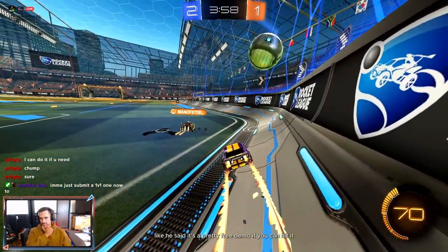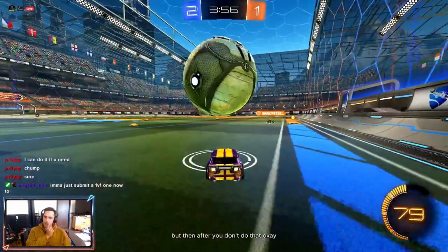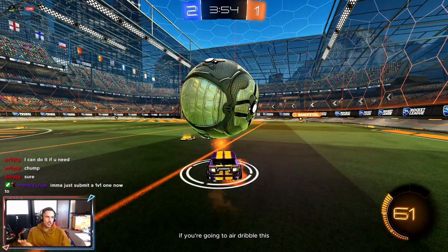That's a pretty free demo if you can hit it — then you might be able to score before he spawns. If not, he's in a more awkward position trying to save this at the last second, having to dive across the net. But if you're going to air dribble this, just go for the air dribble bump. If you're setting up the air dribble, it's a guaranteed goal if you hit the bump.